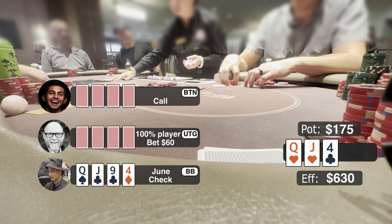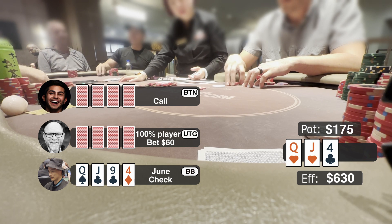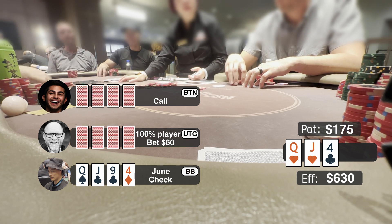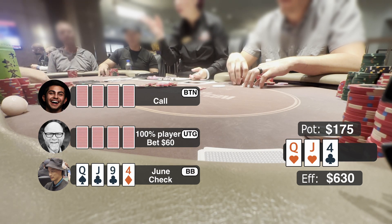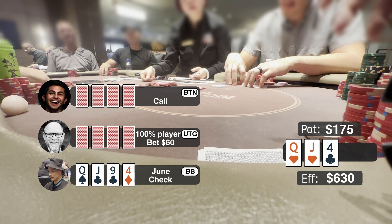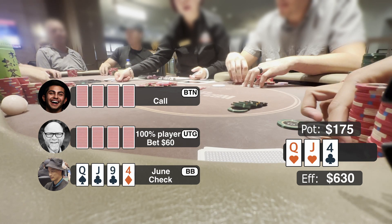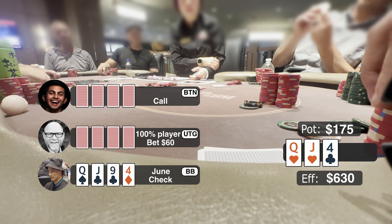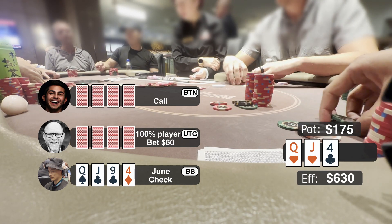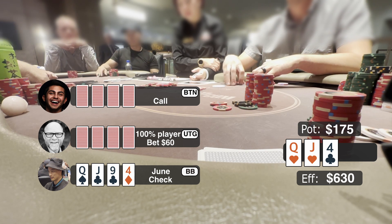Under the gun bets $60 and all fold to the button who calls. I want to raise for value and ask about the raise sizing. There's some table discussion about pot-limit rules and the correct amount. I raise pot — the dealer calculates the size around $235-$435; there's some confusion, and I think the correct pot raise should be $175 plus $60 plus $60 times 3, totaling around $415. Anyway, after I raise, under the gun re-raises all in.